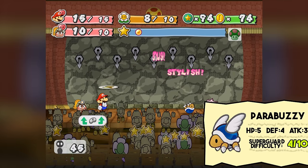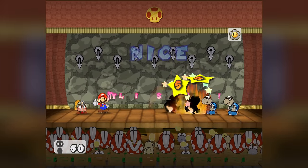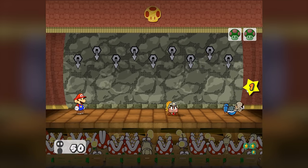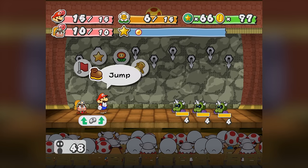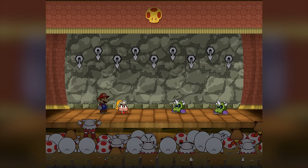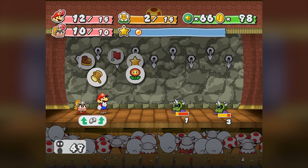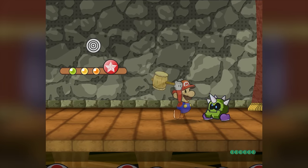The next floor had a Parabuzzy and one Flower Fuzzy, which was easy enough. Floor 34 was a little scarier with four Shady Koopas — when these guys are flipped on their back they can do an attack that's way more powerful than I consider reasonable, but Fire Drive can kill them in just a couple turns without having to knock them over. Floor 37 had another three Hyper Clefts. I didn't have a Thunder Rage this time, but I tried a Fright Mask which scared one of the three away. I decided to take on the remaining two like a man, hitting both superguards and chipping away at their health until they went down. Scary, but still nothing compared to the later floors.